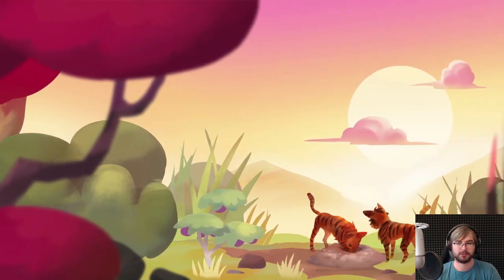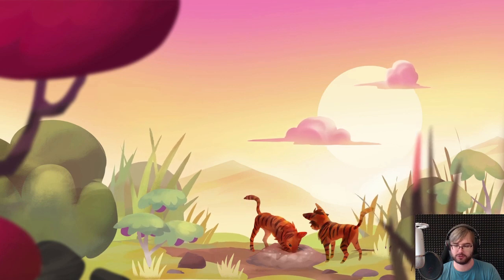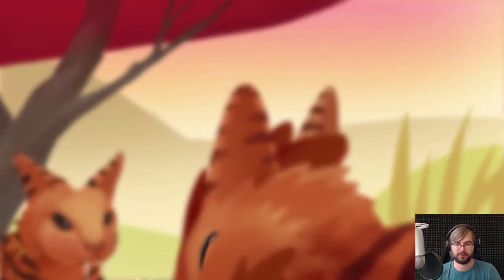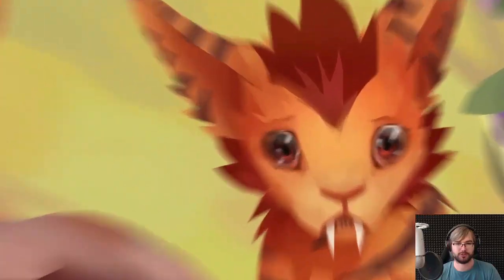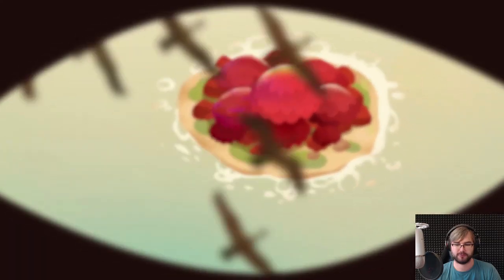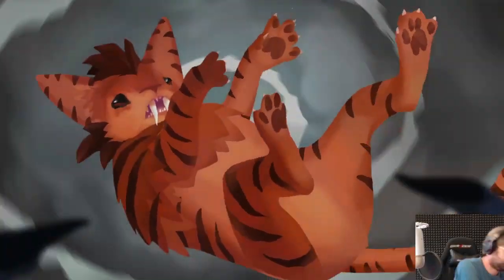We've got some cute foxes, or like birds - those are foxes or cats? Those are the main predator birds. That bird doesn't look as scary as those foxes. Say hi - this is Kumal, my cat, and he's getting in the way. He is way too inquisitive about the whole computer thing.